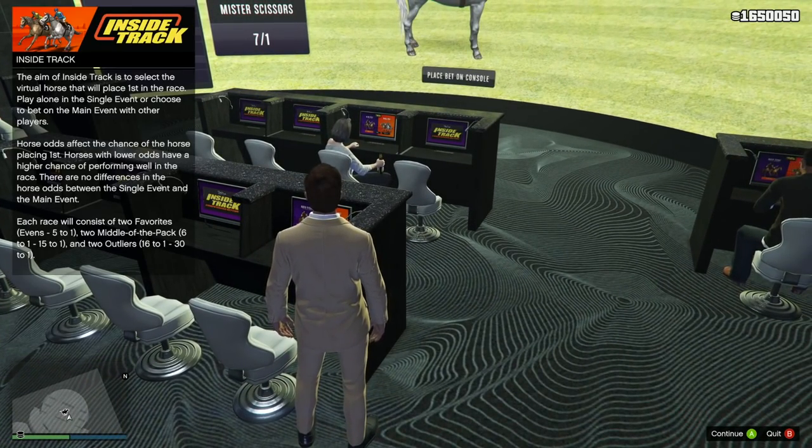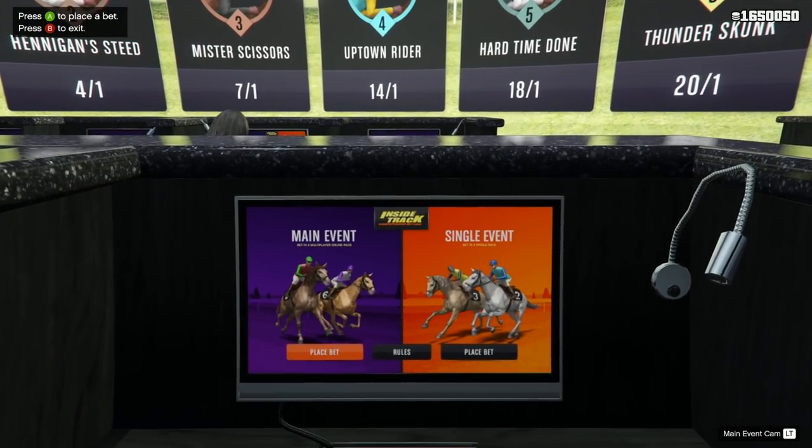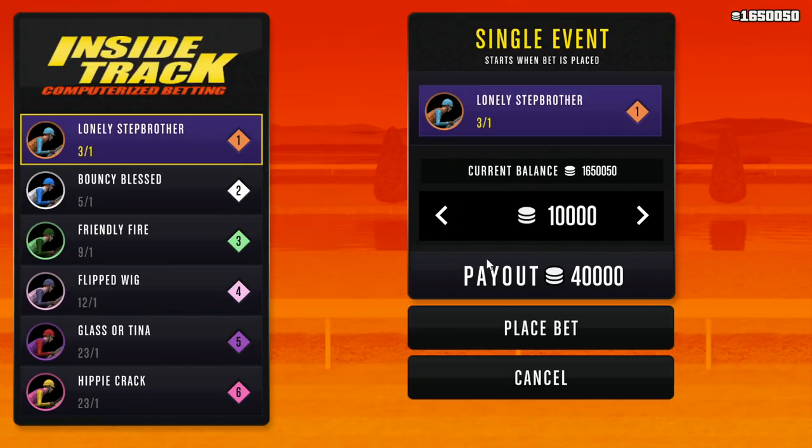Over the last couple of weeks, and really since this DLC has come out, we've talked about how the inside track horse racing is one of the easiest and most profitable new modes that they've added. If you adjust the odds in your favor and select the right horse, with a few tips and tricks up your sleeve, you can become a millionaire quite quickly.